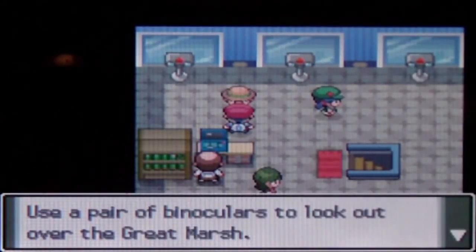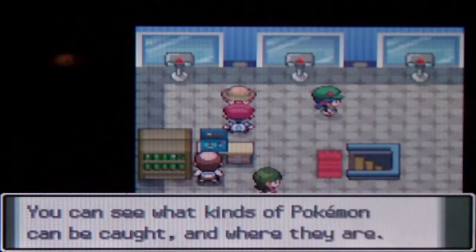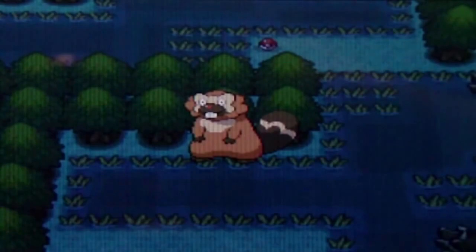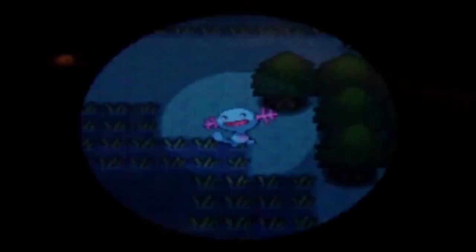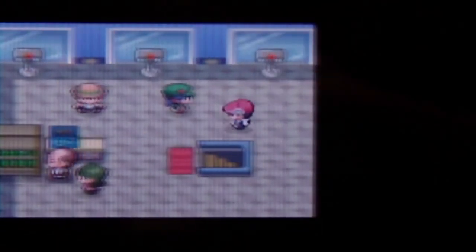Use a pair of binoculars to look over in the Great Marsh. You can see what kinds of Pokemon can be caught and where they are. Let's look through the middle one. Pay a hundred Pokédollars to look through the binoculars. Okay, Beavero, a Yanma, a Wooper. All different Pokemon so far. Another Wooper — Woopers are really common. That's like three Woopers in a row. So it's like Beavero, Yanma, Wooper, Wooper, Wooper, Wooper — something like that. Let's go down the steps, it's gonna be pretty cool.